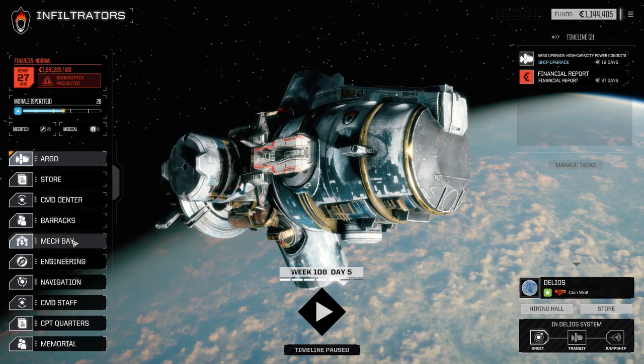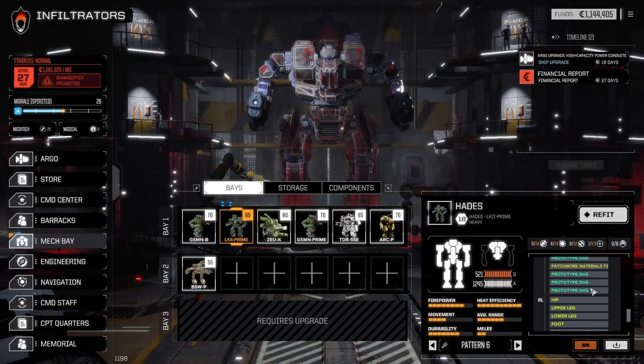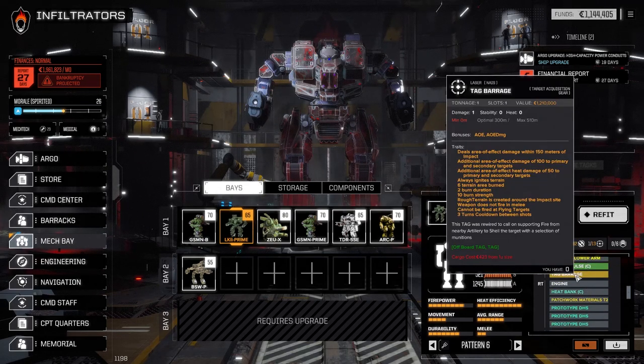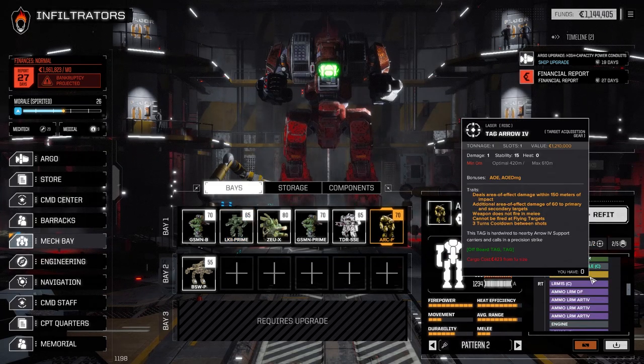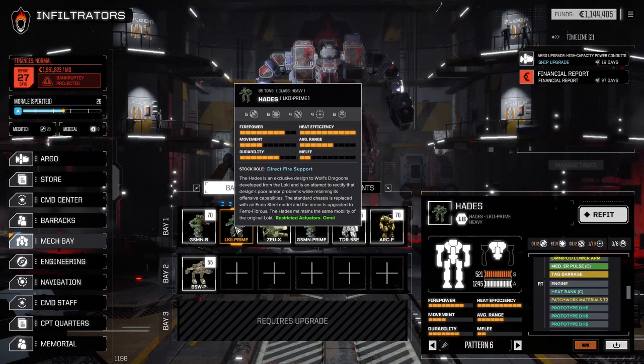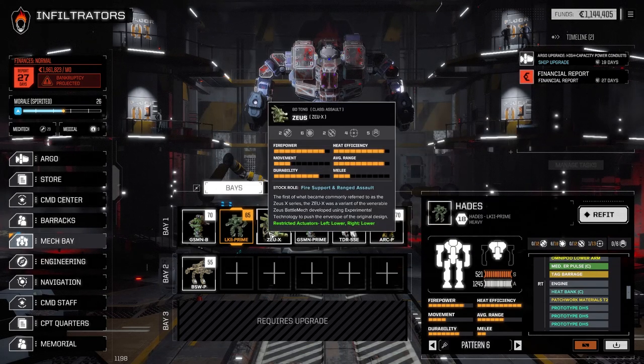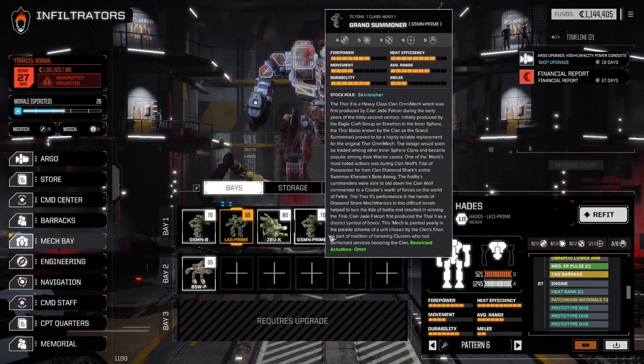Let's go to the mech bays - I made a few minor adjustments. On the Hades, I pulled out the Arrow system like I mentioned last episode and switched it to a TAG barrage. I put the Arrow system in the Archer instead, since it's better to have the Arrow system in an artillery mech for indirect fire. This gives the Hades a chance to overheat and take on buildings while the Archer shoots at turrets.